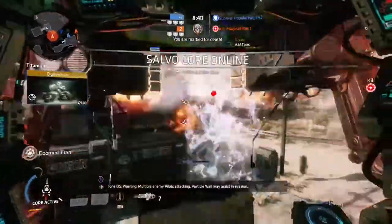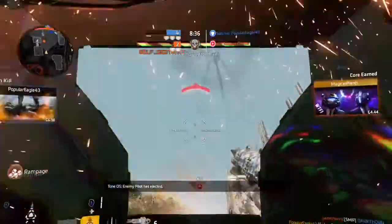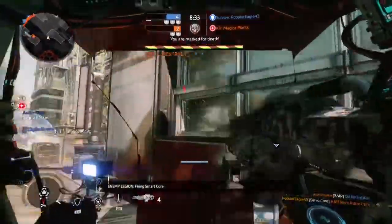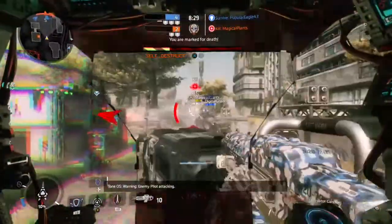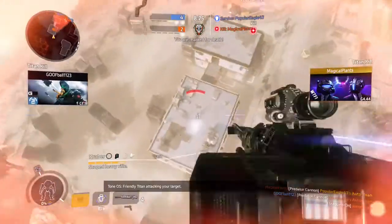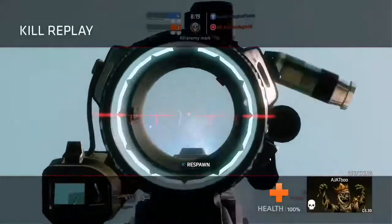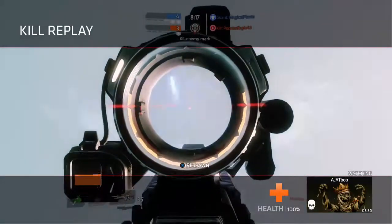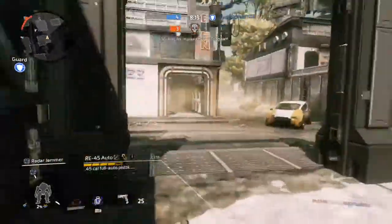Oh shoot, we had a second — wait, what's happening? We're going to jump out of our Titan because we are in a little piece of risky business. I really thought we could get out of that — nope. Cloak does not work. He was just guessing. That's fine — it's still four to three and we're doing alright.